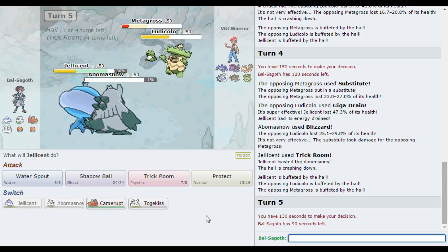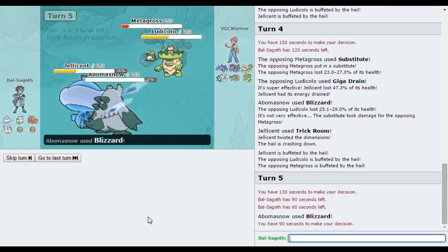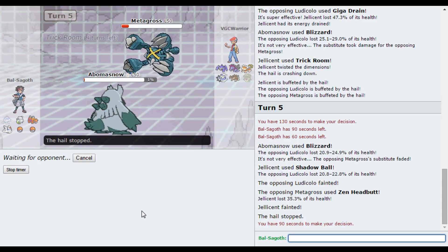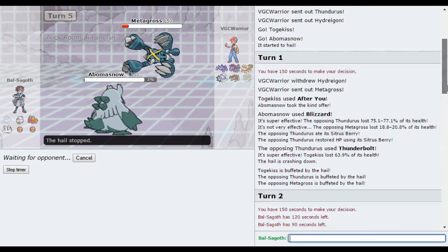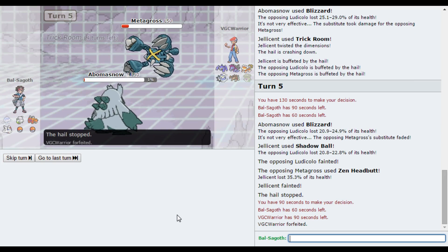I think a Blizzard should knock the Metagross out from where it is anyway. The Ludicolo is still a problem. I'm gonna go for a Shadow Ball and a Blizzard — the Metagross might even Protect here, but I want that Ludicolo down. At least the Ludicolo is gone now, which is very good. He decides to get rid of the Jellicent, which is quite interesting. We're right at the beginning of Trick Room, so I'm fine to just bring Camerupt in here now. We've seen Hydreigon and Thundurus. The Hail has ended though, so I can't just spam Blizzard unfortunately. I'm feeling in a pretty good position.